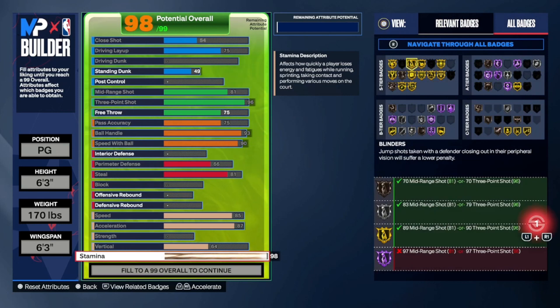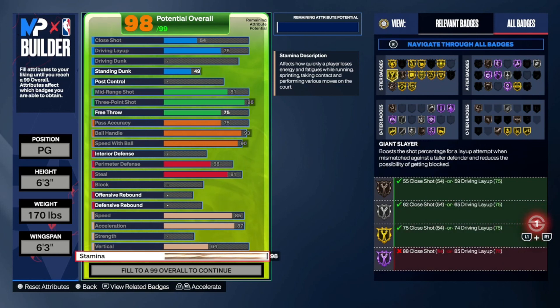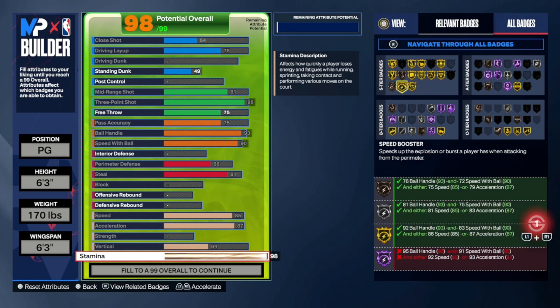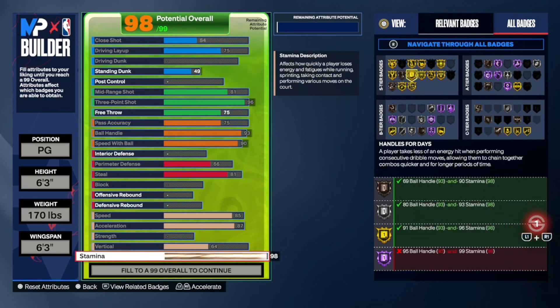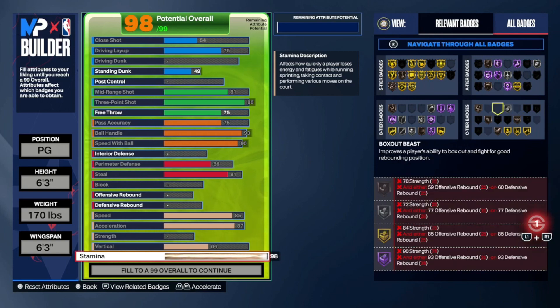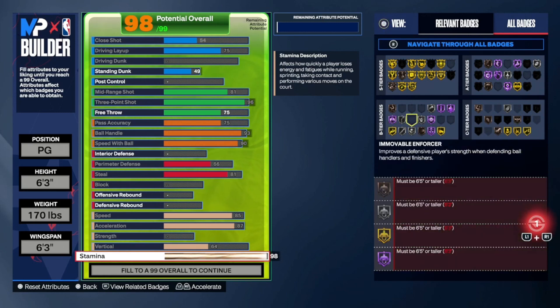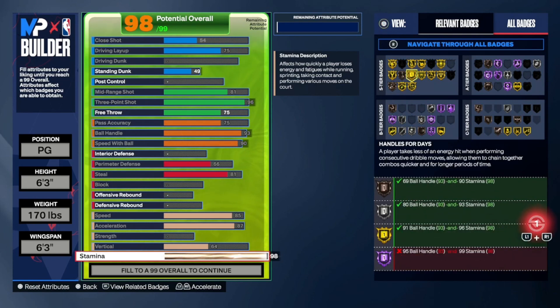All in all, you see all the badges: gold Agent Threes, gold Blinders, gold Deadeye, Blow By, Limitless, Killer Combos, Hyperdrive, Hands for Days, bronze Glove, gold Giant Slayer, Slithery bronze — these are all pretty much S-tier, B-tier badges. They're all pretty valuable as a guard. You could tweak it a little bit — get your Pass Accuracy to 77 just to get Needle Threader on bronze at least. I feel like that would be helpful, but other than that I think this build is perfect.